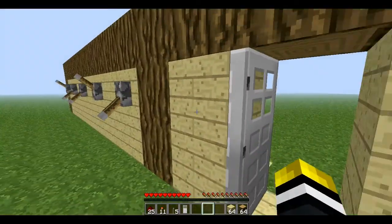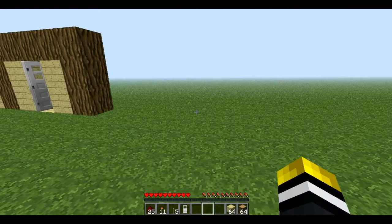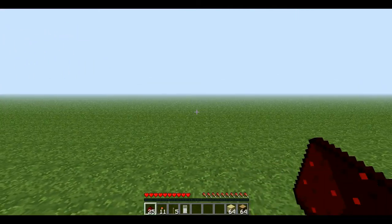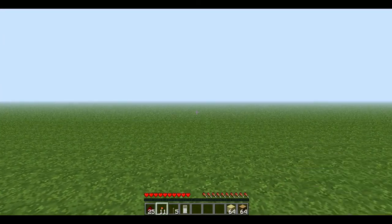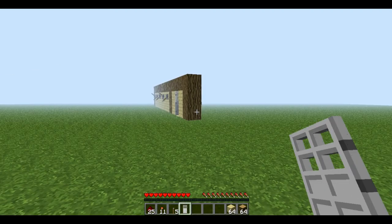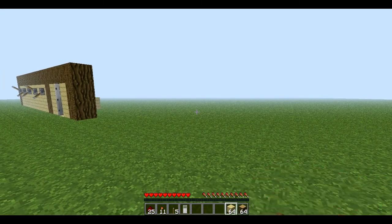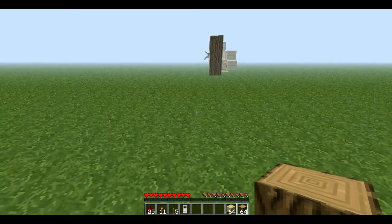Now as you can see it's quite compact. You can use as many levers as you want, but I'm using 5. So what you're going to need is up to 25 redstone, up to 11 torches, 5 levers, 1 iron door, and a 64-block stack of your choice. I'm going to be using 2 blocks just for decoration purposes.